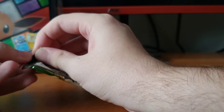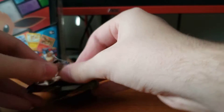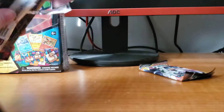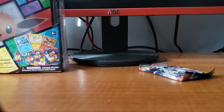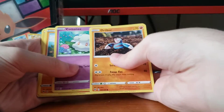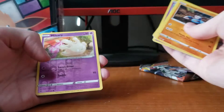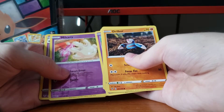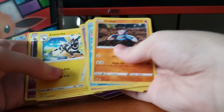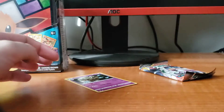Next pack — the Vivid Voltage. Chilber, Whalmer, Cottonee, Clavapus, Electrike, a Milcery — no Amazing Rare — oh, and a Hollow Dusknoir. Very nice, that's a nice Pokemon.